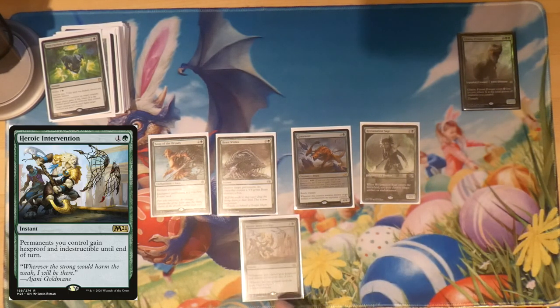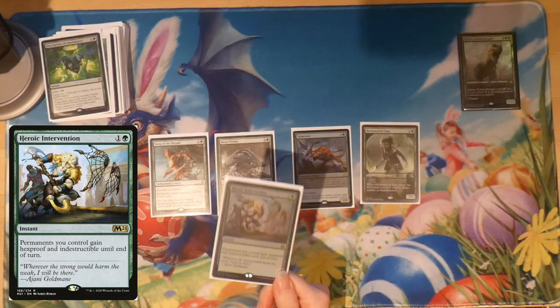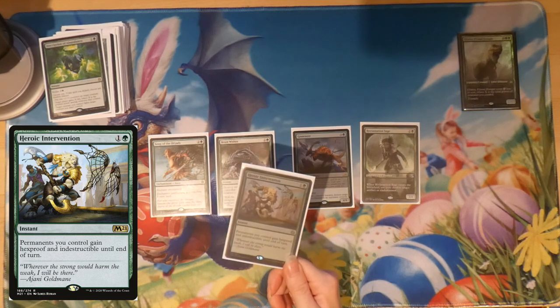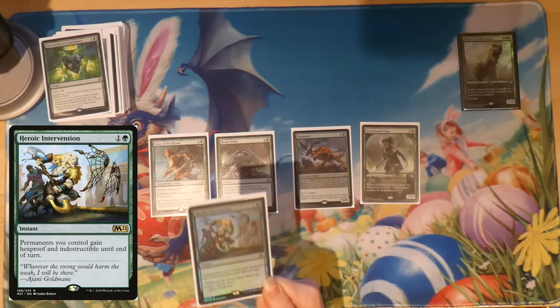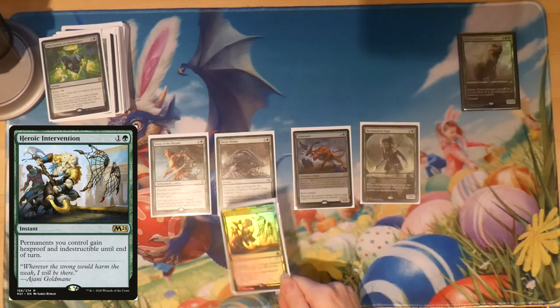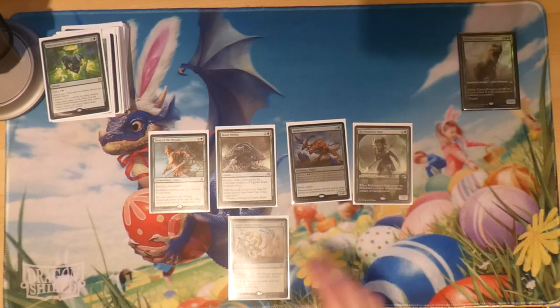For enchantment removal we've got Gemrazer — a nice shiny card — and Reclamation Sage. Finally we've got Heroic Intervention, which has saved me many times. It's a two-mana instant that gives all your permanents hexproof and indestructible until end of turn. With this in hand, not much can go wrong unless you're facing a sacrifice deck, which isn't the best matchup for Galta.